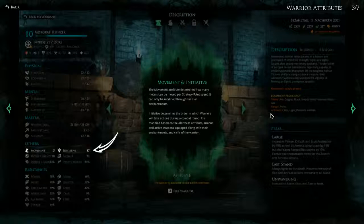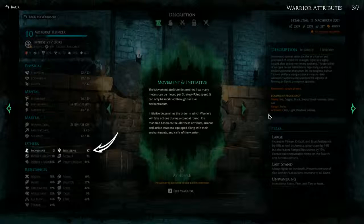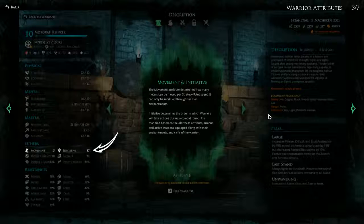Movement and Initiative: the movement attribute determines how many meters can be moved per strategy point spent. It can only be modified through skills or enchantments. Initiative determines the order in which warriors will take actions during a combat round. It is modified based on the alertness attribute, armor and active weapons equipped, along with the enchantments and skills of the warrior. So how fast we can act and how far we can move is affected by all these parts.